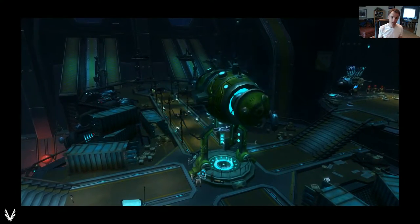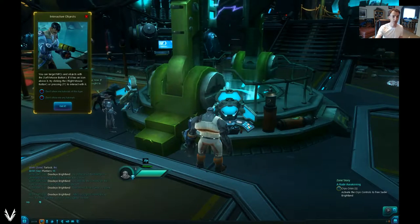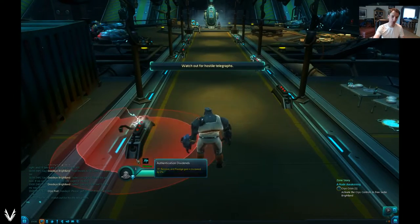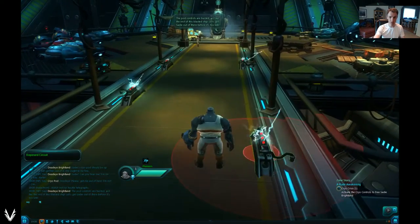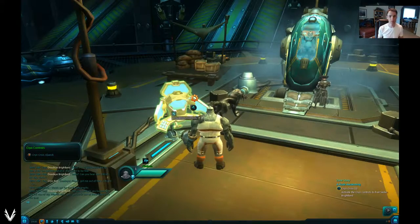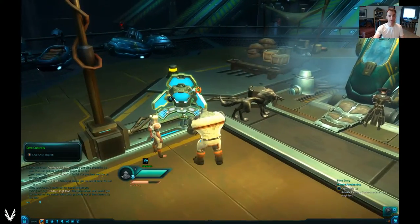I've got the sound turned way down so you can hear me. You see how this thing is glowing — odds are good that wherever that is, that's my next objective. It draws your eye so you know where to go. I click on the quest and it gives me an arrow. Generally speaking, if there's a red circle on the floor, you don't want to stand in it. I got a message that says 'watch out for hostile telegraphs' — and if I'm standing in it, yeah, it knocks me down. A lot of these things at the beginning are just there to teach you about the environment, not really hurt you.